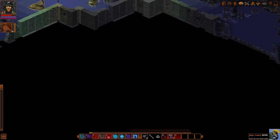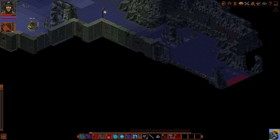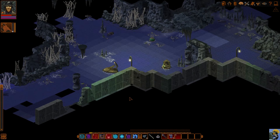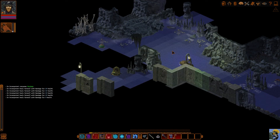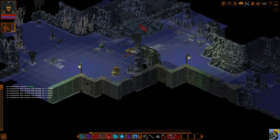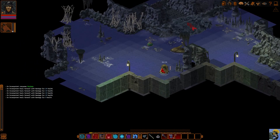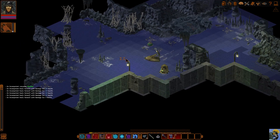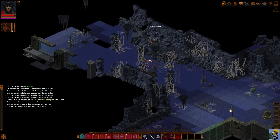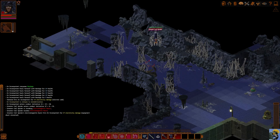I wonder if you can enter that facility in a different way — we're gonna find out. We know there are some baddies around. Where did you go? Did you swim away? There are traps everywhere. Oh! A spider — oh no! It's attacking from up there, which is tremendous. We at least got it stunned.